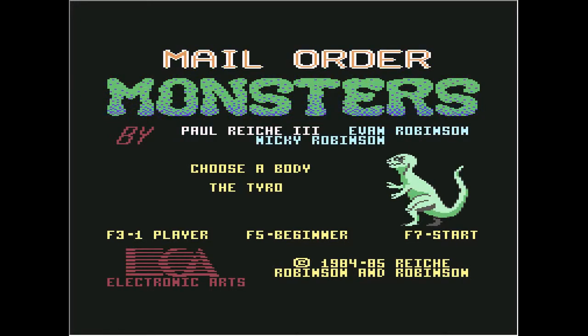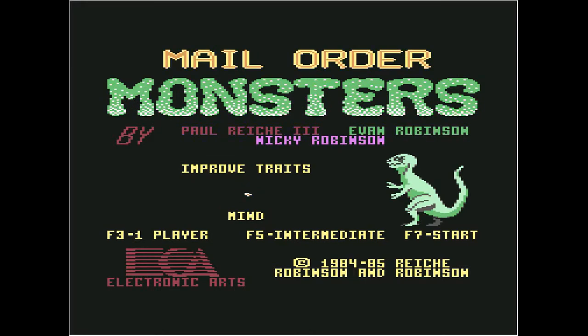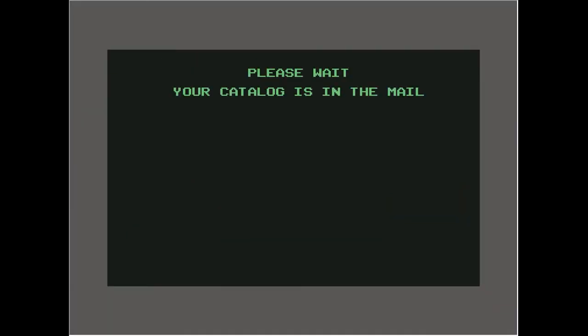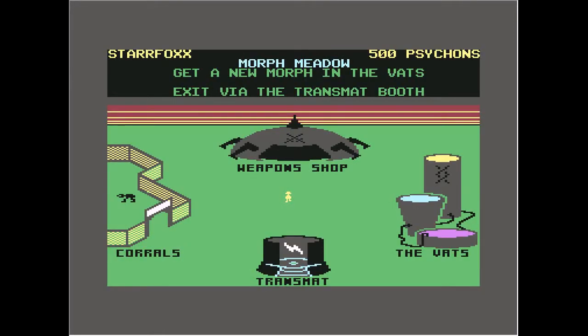Alright, let's up it a little bit to intermediate. Your catalog is in the name — okay, type in another name. Morph Meadow — get a new morph in the VATS. Exit via the Trans Map booth. Okay, so here we go. We've got to go to the VATS first.